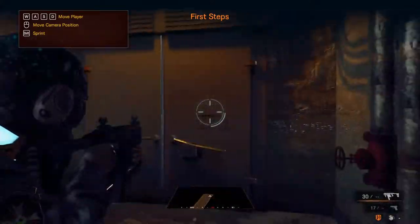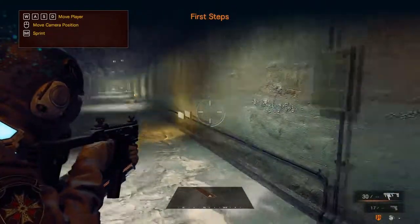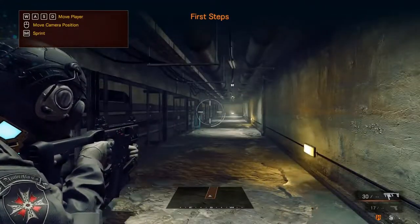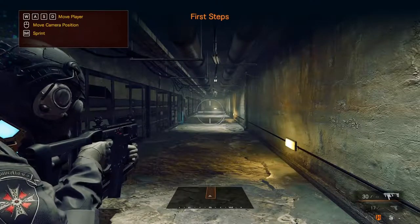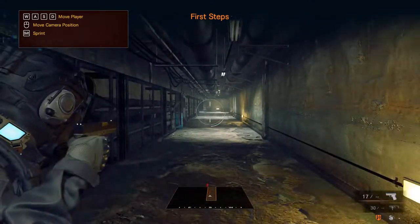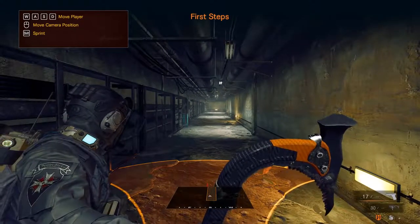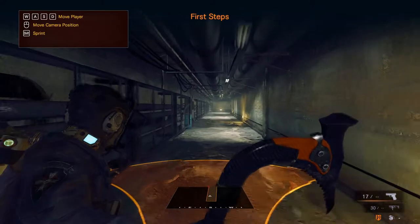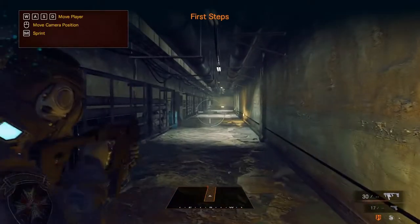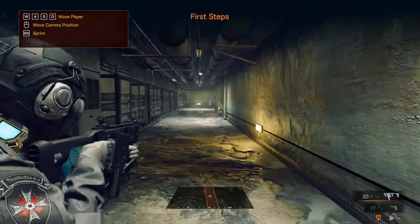The first thing I'm gonna say — the aiming is kinda okay. Apparently it was worse at launch. The way he's holding his gun is kinda terrible. Holding the pistol is much better. It's that thing that Lara Croft uses. Let's just move forward. Why is Shift sprint?